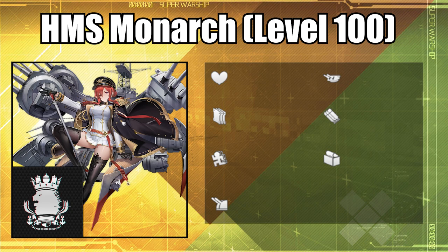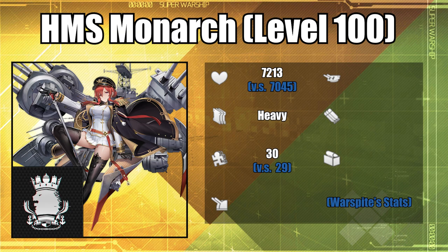In terms of survival stats, Monarch barely beats War Spite in HP, meaning she'll be able to tank a little bit extra before falling to enemies. Monarch's heavy armor means she will take considerable beatings from most attacks, but will suffer heavily from torpedoes from vanguards or torpedo bombers, as well as AP shots from battleships. So be cautious around enemies with that type of weaponry. Evasion-wise, Monarch also barely beats War Spite, though the drastic difference in luck could turn the tables against Monarch. Her anti-air follows a similar trend, giving her a little better survivability and damage against planes.